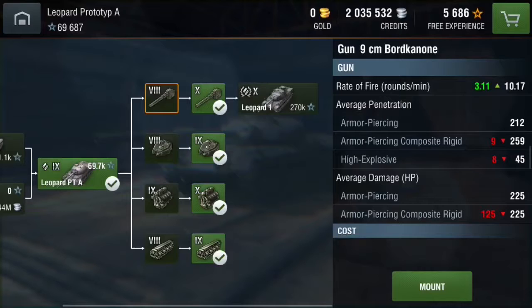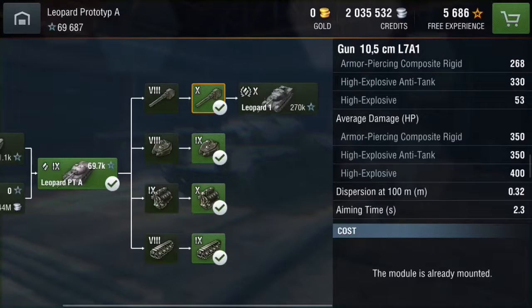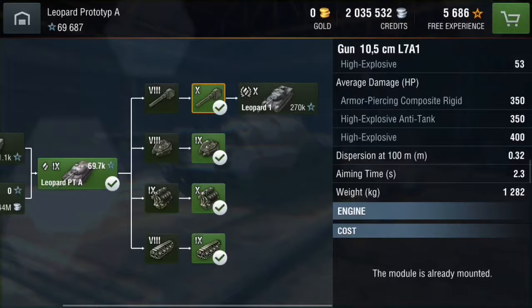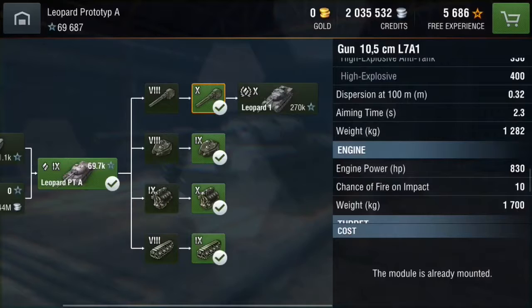It is 3.11 less rounds per minute, which comes to just over a 7-second reload. However, the armor penetration is better in every aspect, because your standard ammunition is APCR, premium would be HEAT, and then just normal high explosive. Normal HE is weak — I'd recommend not even using it. It has 350 average damage; the HE is only 400, and the HEAT is the exact same as the APCR. It has a 0.32-meter dispersion at 100 meters, which is not bad at all — not terribly great, but not terribly bad either.